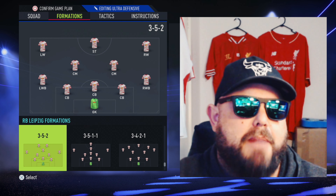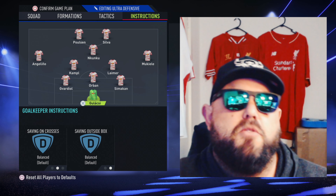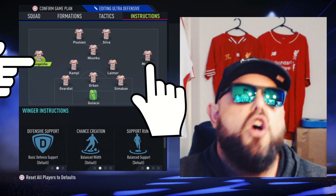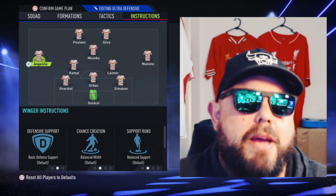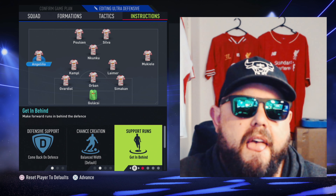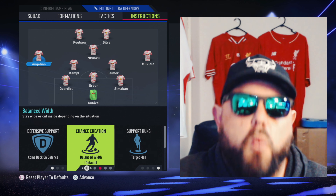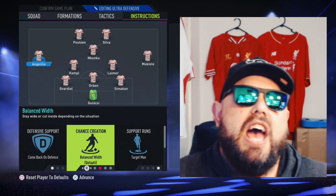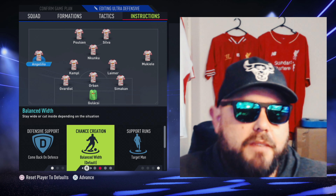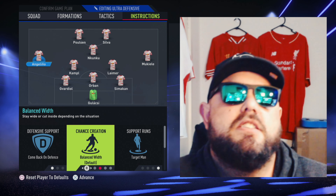Down at the bottom, plenty of pressing buttons here — 3-5-2. The key instructions don't change a lot from your default, but when you're going defensive, concentrate on your left and right wing backs. Make sure they are on come back on defense, and make sure they are on target man. What that does is makes them an option out wide when you're trying to clear, because the opponent is going to come through the wings — that's where you're weaker — and your wing backs are going to make space.